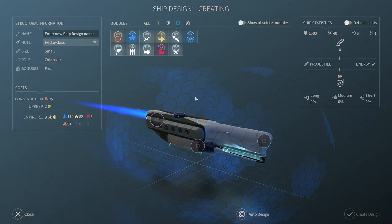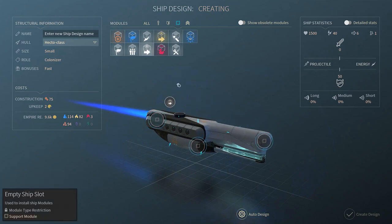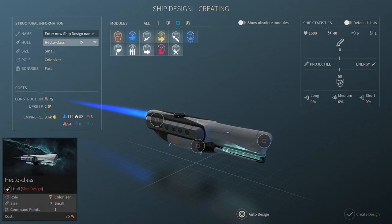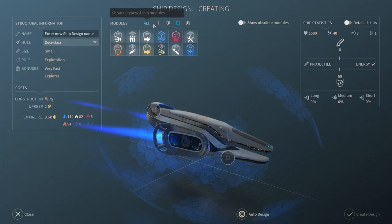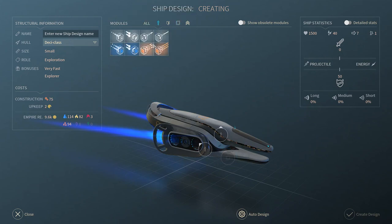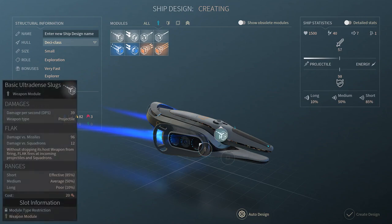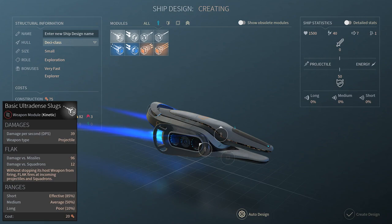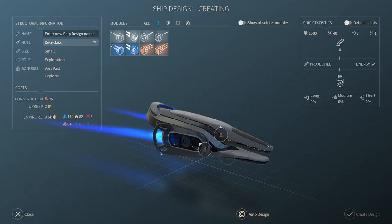The colonizer doesn't have much to say about it, but one thing you can do is strap a stronger engine onto it and it'll travel farther. Next is the exploration vehicle. It always comes with at least one weapon slot and at least one support slot for drones. An interesting tip: if you want to reduce production costs and get more exploration ships out there - since they won't be doing much fighting anyway - just take the gun off. Instead of two turns to build, it might only take one.